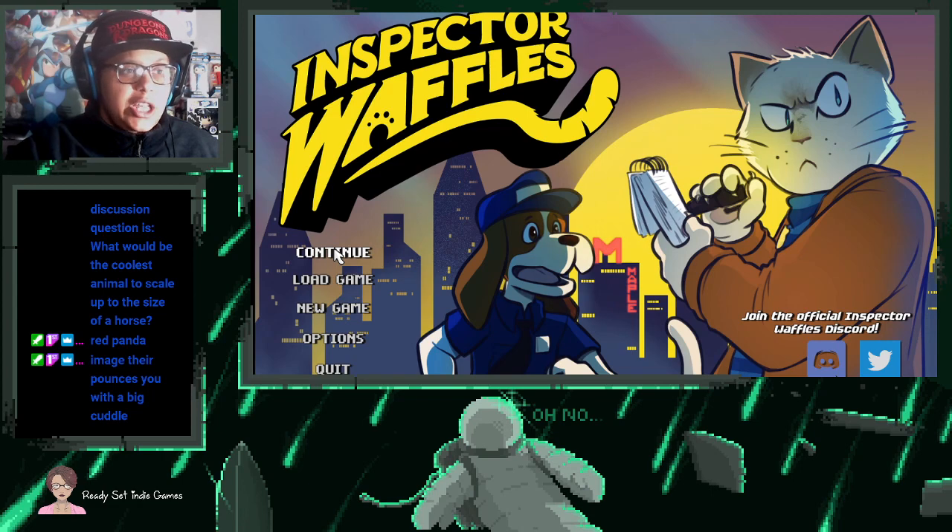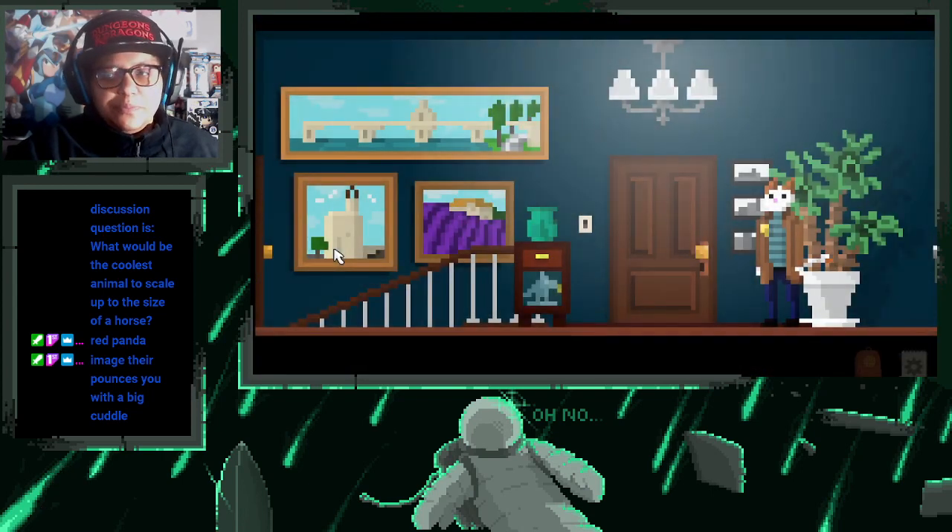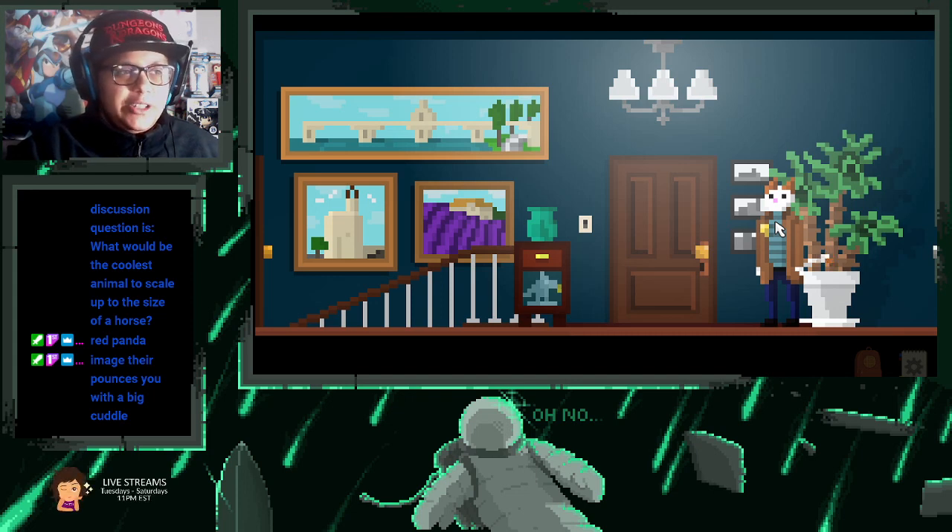We're going to continue the game I've already been playing. Inspector Waffles — his mom was an inspector before him and she kind of wanted him to have a desk job, but he chose to be an inspector. Right now we are currently investigating the death of a cat named Fluffy and we are in Fluffy's home looking for clues.